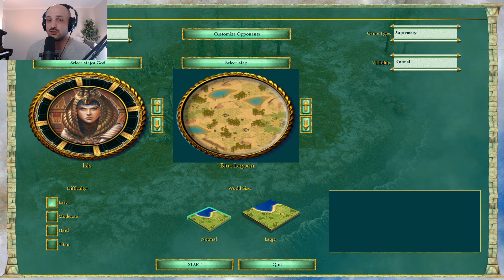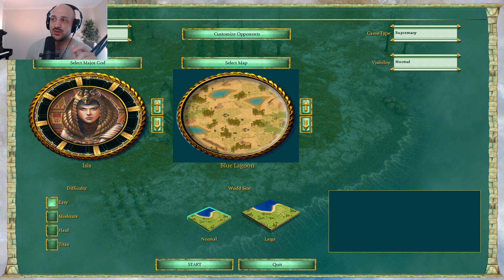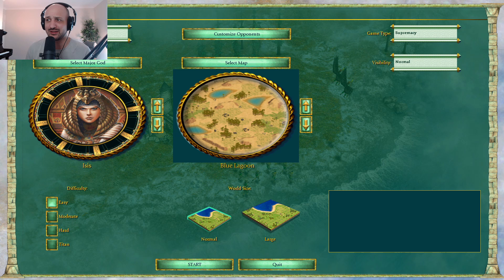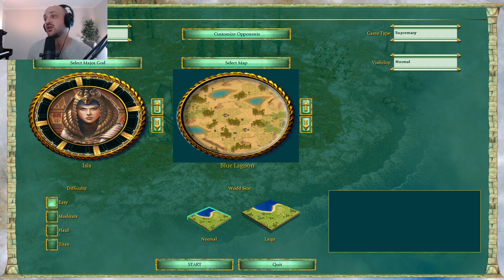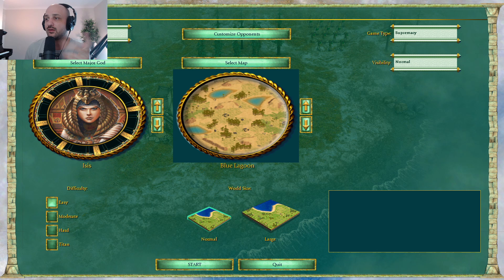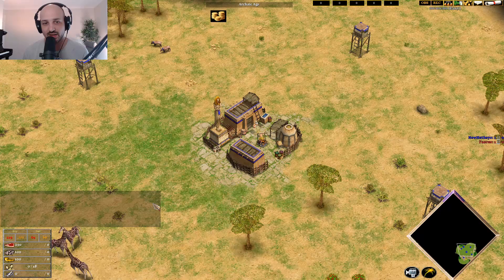In this one, I'm going to be showing Isis. I'm going to give you several different situations you might find yourself in during the classical age and then how to make the build work with what you've got. We're going to class these as: enough food, not quite enough food, and really not enough food. The really not enough food one I'm going to do as a scenario where you don't have a starting line of hunt food. And I'm also going to show off some water shenanigans up until the four minute mark.